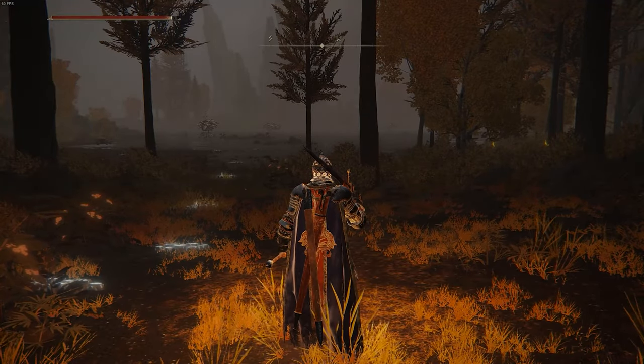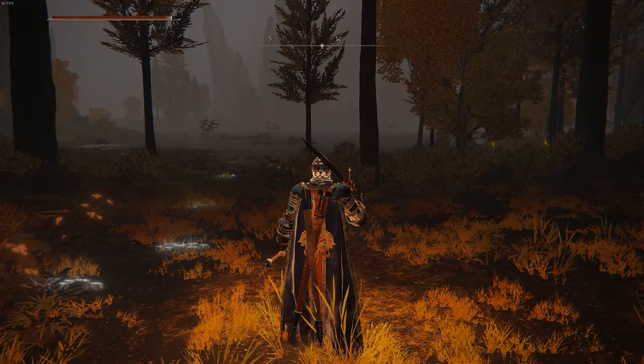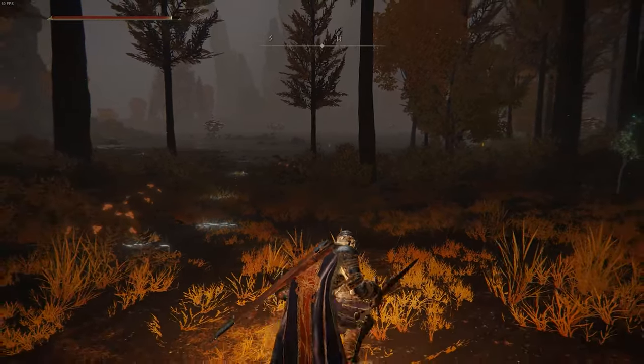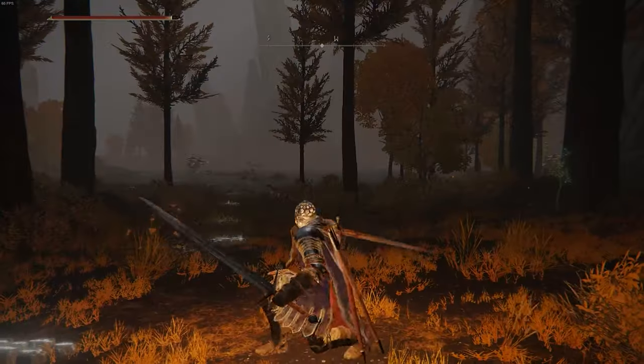Then after you do your back step, you're going to press right mouse click if you're on PC, on Xbox you're going to press LB, and on PlayStation you're going to press L1. I'll back step and then press right mouse click, and then I lunge forward with both blades at the same time. I'll just do that one more time for you, and that's all there is to it.